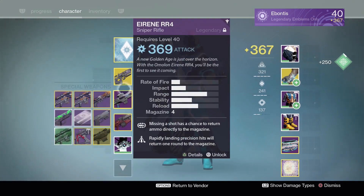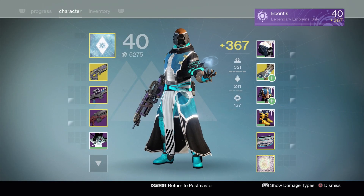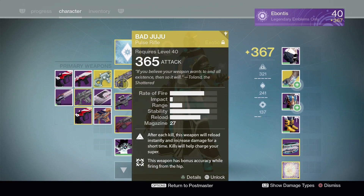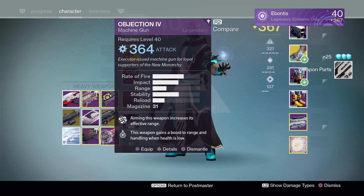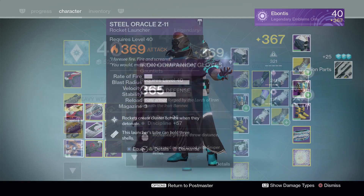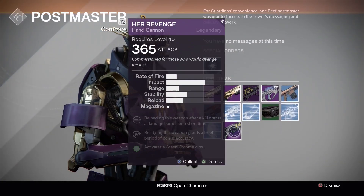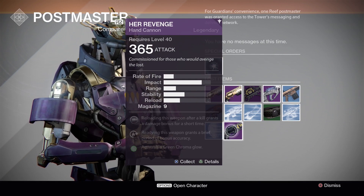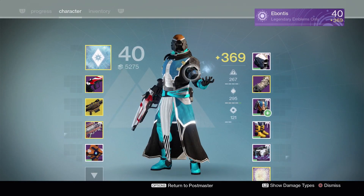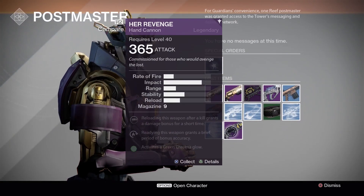So let's take a look. I went to my Postmaster, so let me go grab that real quick. I was, for sure, 367 — just for proof for you guys so you know. I can actually get a little higher, so I need to make sure I do that before I pick up my next stuff. I can be 369. You guys can see Her Revenge right there — 365. Doesn't get any higher. I was 367, so it should at least be my level or higher. Confirmation: those packages are not higher than 365.